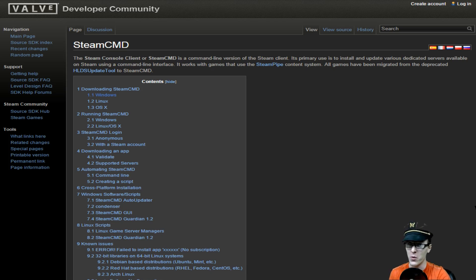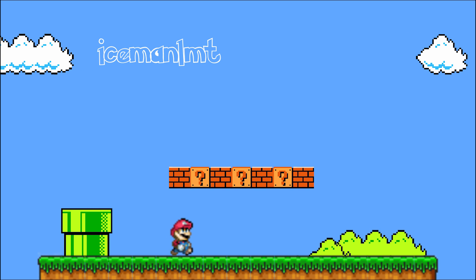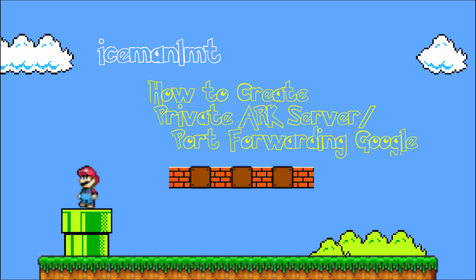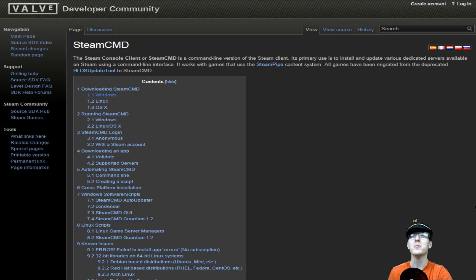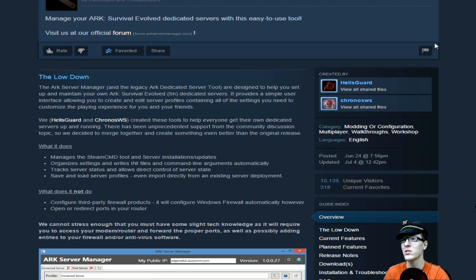How to create an Arc server and port forward it in under 10 minutes. Welcome to my Arc server creation guide and super fast port forwarding for Google Fiber. This guide is for Windows only. The program we're going to be using is Arc Server Manager.